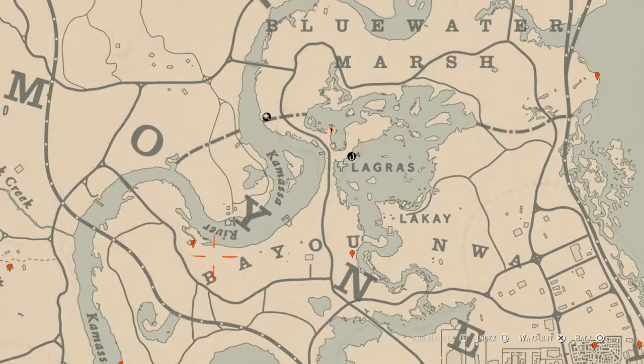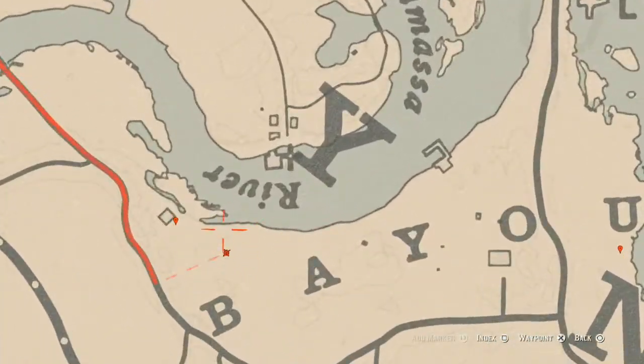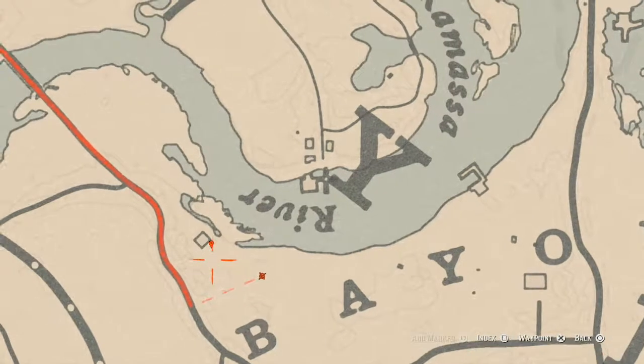A little bit further to the right, you will find another bird egg in the tree. This bird egg is an egret egg (E-G-R-E-T), also in a tree. Shoot it down with a varmint rifle or a bow using a small game arrow. People will try to shoot this down with a repeater or a handgun — you can only use a varmint rifle or a bow. Do not shoot it down with a repeater, a rifle, or anything too powerful. Use a varmint rifle or a bow with a small game arrow specifically — not a regular arrow, not an explosive arrow.